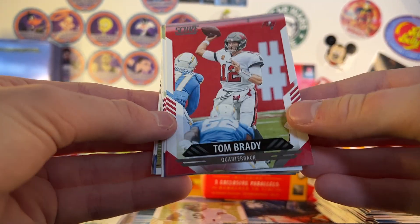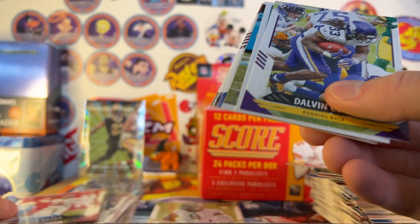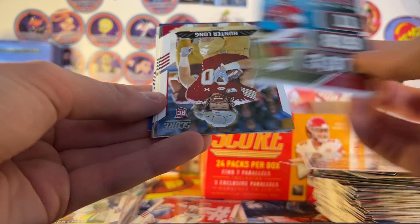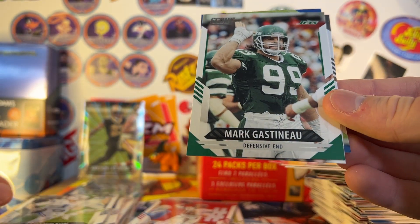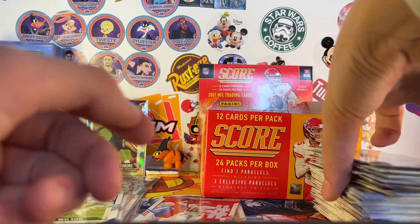Oh nice — Tom Brady. I want it to be... I can't think. The Chiefs or Bengals, neither of them make it but that's not possible. Hunter Long, Zach Wilson — I guess it's a quarterback — Ricky Gastineau, Charles Woodson, and Johnny Hecker. Johnny Hecker's kind of cool — you don't get punter cards often.